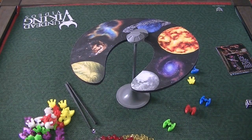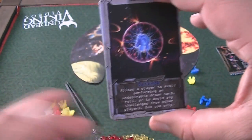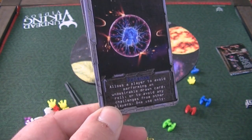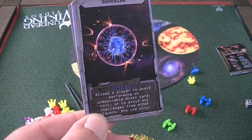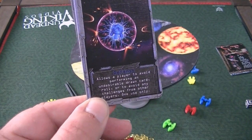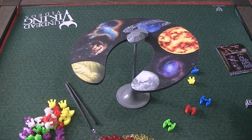The big thing in this game is the cards. The best way to play, in my opinion, is with a hand of cards. To begin, each player gets a guardian card, which is a catch-all one-time use: you can use it to avoid a card telling you to do something you don't want, avoid a bad roll, or avoid a challenge from another player. Then each player is dealt seven cards, and normally you pick five to keep.